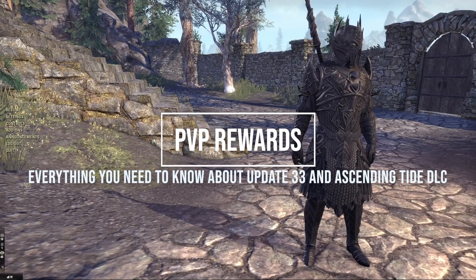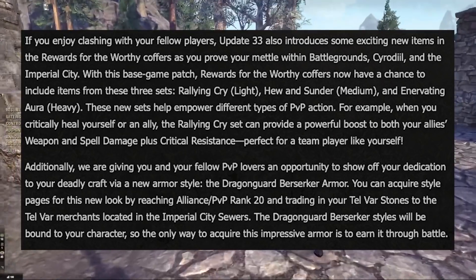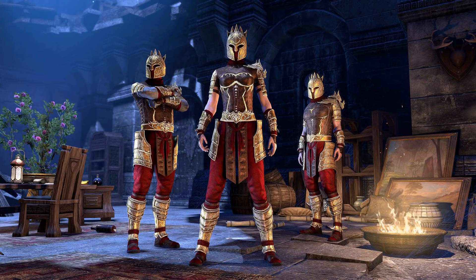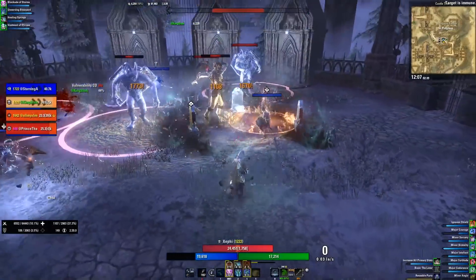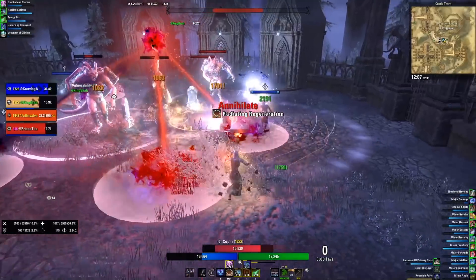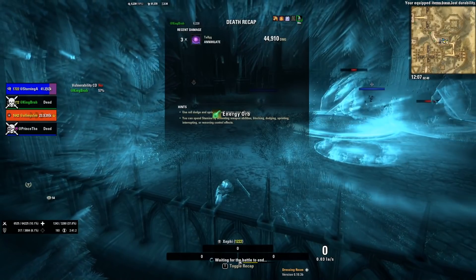Another cool thing coming with the base game is for PvP players. Three new item sets are coming that you can obtain in rewards of the worthy boxes. There's also a new style you can earn called Dragonguard Berserker. You acquire style pages for this look by reaching Alliance PvP rank 20 and trading in your Telvar Stones to Telvar Merchants in the Imperial City Sewers. This Berserker style is bound to your characters — the only way to get it is to earn it through battle. I wish ESO would do more of this for different content to add more value to earned rewards.